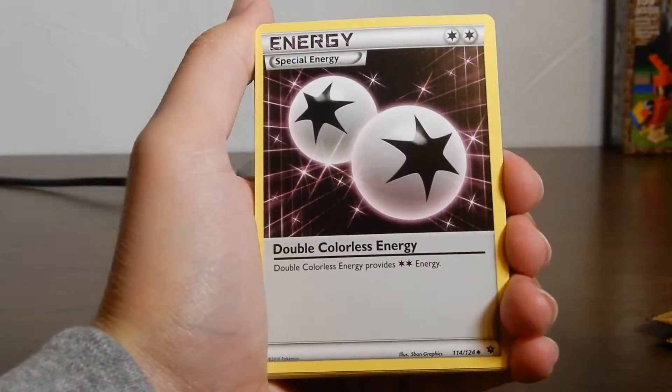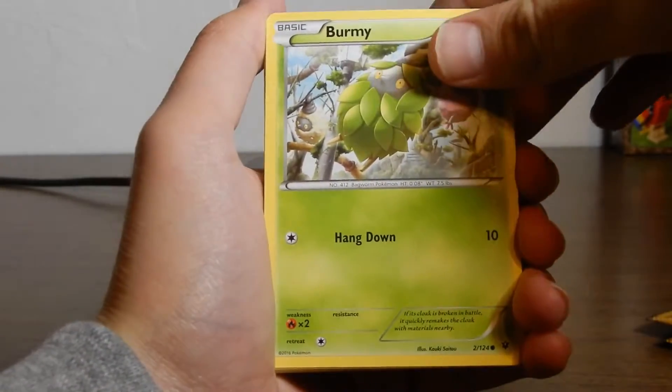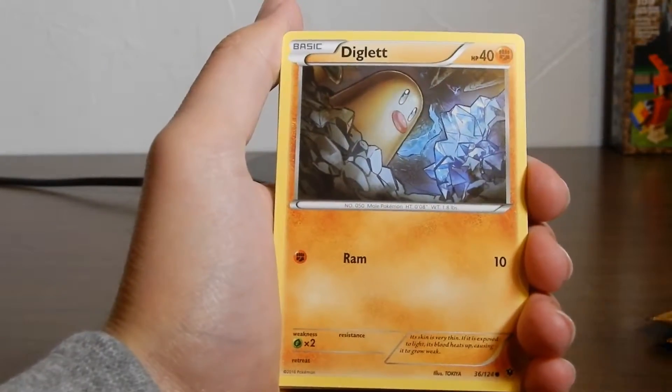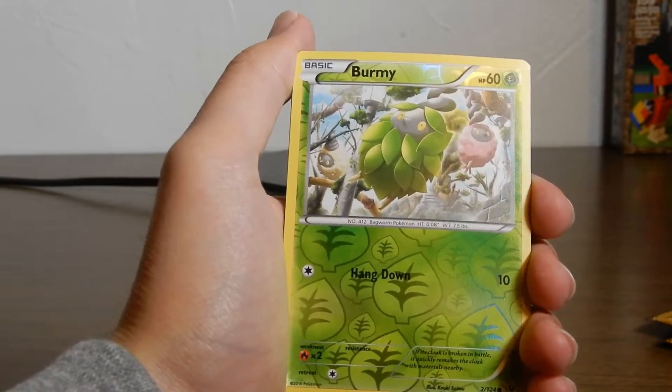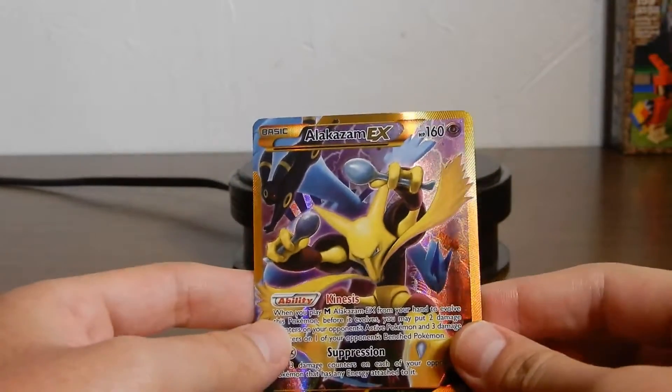Starting off we have Breloom, Double Colorless Energy, Wormadam, Breloom again, Larvitar, Diglett, Munchlax, and last one — it's not an EX — just Alakazam.